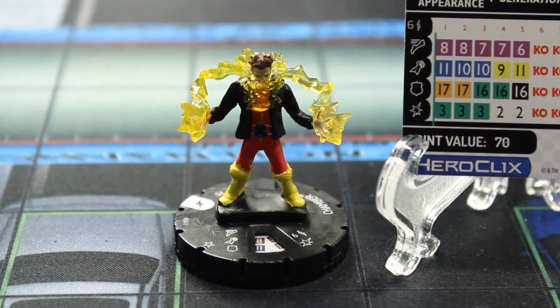This is why this is one of my favorite powers — you don't actually have to hit for this power to work. What you do is assign your character a power action. In this case we're using Chamber from X-Men Xavier School. You would assign him a power action, give him his token, roll 1d6, and whatever the result was, you would knock back the opposing character that many squares in a direct line.